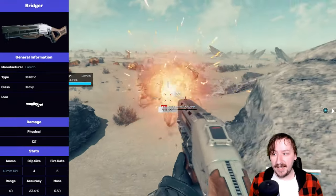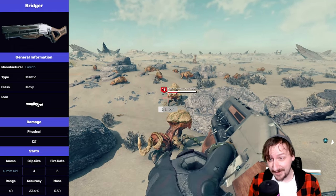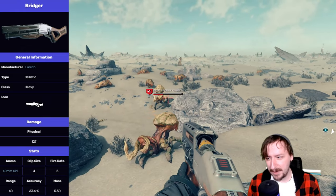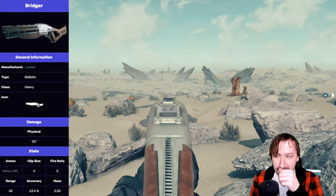For base stats, the Bridger has really high damage — 127 damage base. That is a lot of damage, a lot more than almost every other weapon in the game. You'd kind of expect that from a heavy grenade launcher or missile launcher like this one.